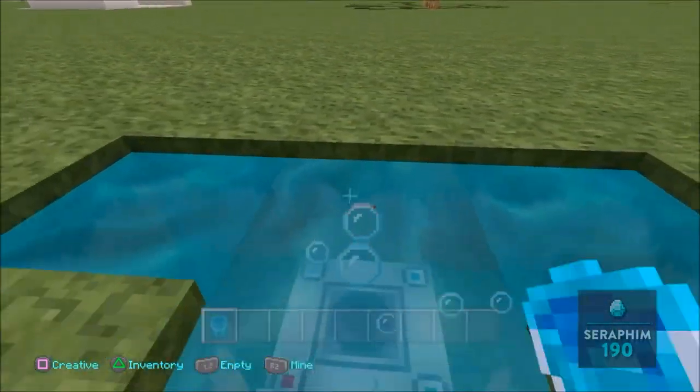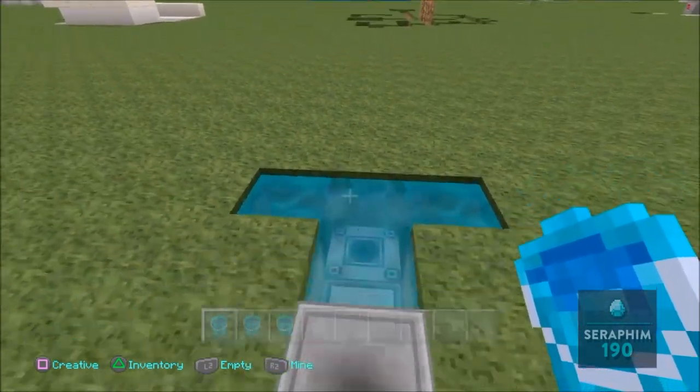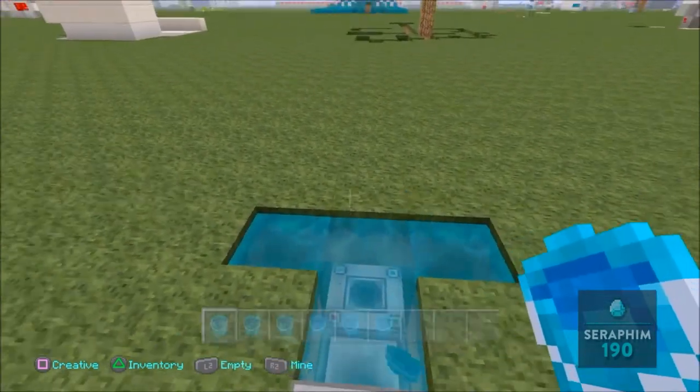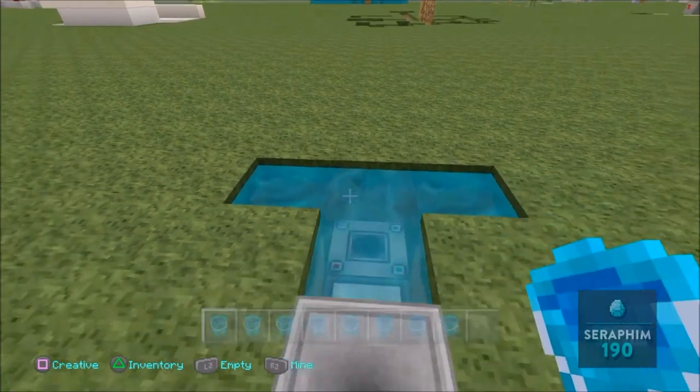When I throw my empty bucket straight into the hopper and step on the hopper, I will get all the buckets refilled with infinite water. I'm never going to lose any buckets at all, and I'll never have to worry about anything. I can just leave all my buckets in there in storage.